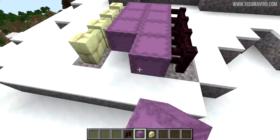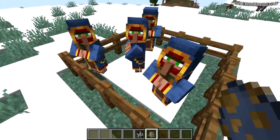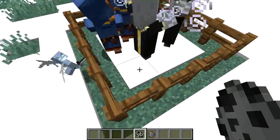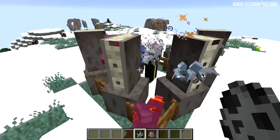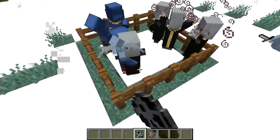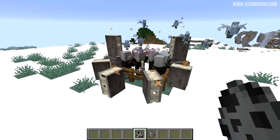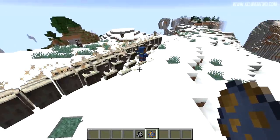The evoker mob is supposed to have comically oversized evoker fangs in this update. Let's see some of those in action — we've got the vex getting summoned first of all. Whoa, they are way too big! Those fangs are ridiculously big. Check that out. Wow, that was crazy.